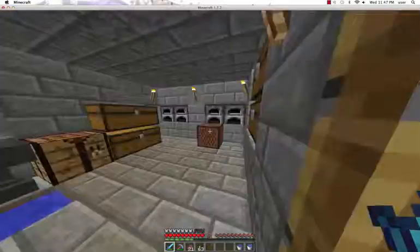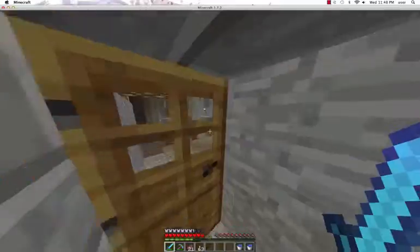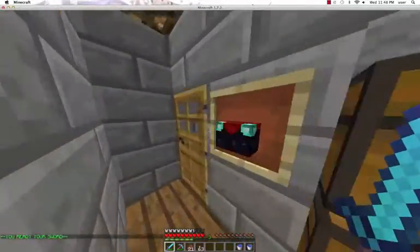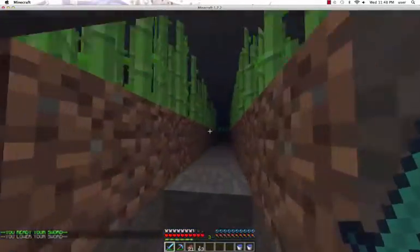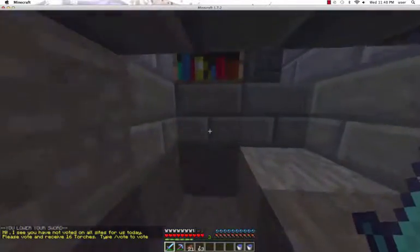So this is the F home — it's just a cave out here. Over here we have the enchanting table. And the farm, which we grow a lot of sugarcane, because that sells for a lot on this server.